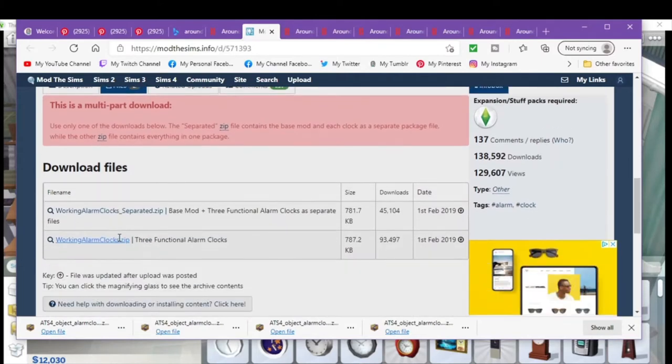You just click Files and then you can do the separated zips, which is the base mod and three functional alarm clocks that are separated. So you can pick and choose what you have if you don't have everything. And then the alarm clock zip if you do have everything — all three functional alarm clocks. So I went ahead and downloaded that.